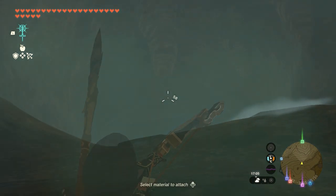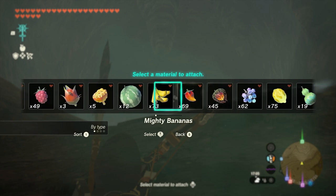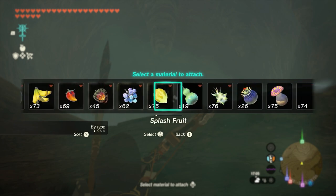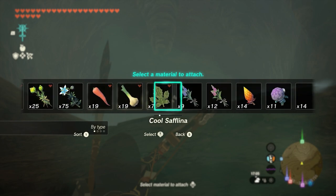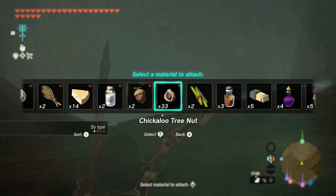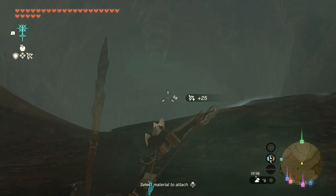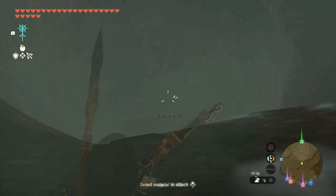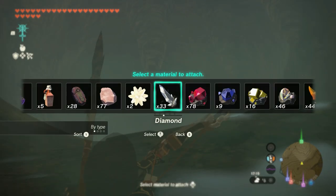In order to duplicate, get out your bow — your 5x bow — and attach whatever material you want to duplicate. The 5x bow is made so that you shoot one arrow but it multiplies to five. In this case we're going for diamonds. We have 35 diamonds now. You shoot only one and there are five, and as you can see they're stuck in the air — that's because you're currently between areas in the game.